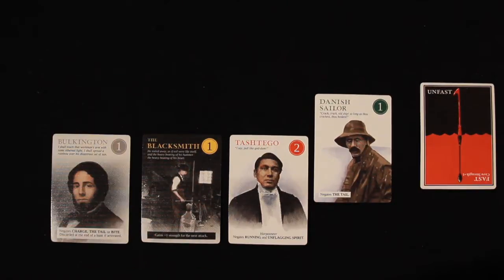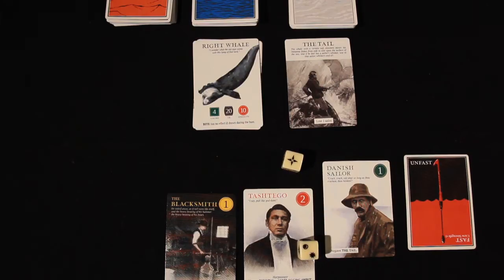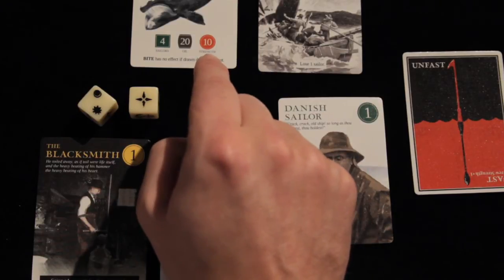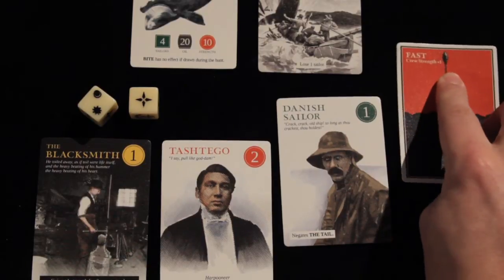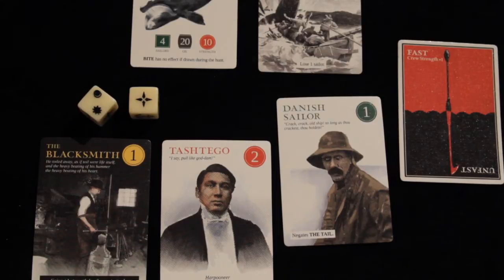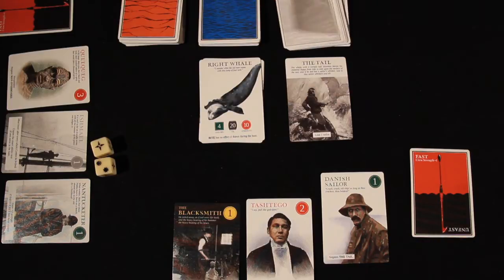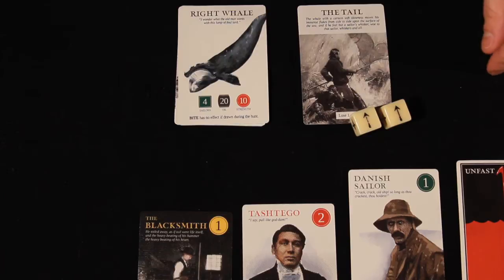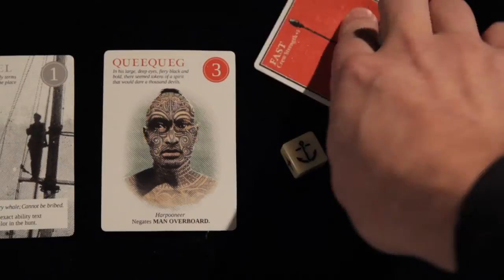Once you've dealt with the effects of the whale card, you're allowed to either retreat from the hunt or attempt to strike the whale. A player attempts to strike a whale by rolling two dice and adding those values and the strengths of their sailors together. If that combined number is greater than or equal to the strength of the whale, the whale has been struck — ties always go to the player. Every player comes into the hunt unfast, meaning not fastened to the whale. After striking successfully once, the player becomes fast — fastened to the whale by their harpoon. A second successful strike kills the whale, so use the fast-unfast card to track your progress. When fast, you gain an additional plus one crew strength. Rolling double harpoons is considered an automatic strike, and players that bring a harpooner automatically strike if any set of doubles are rolled.